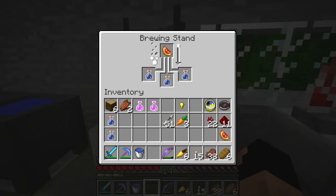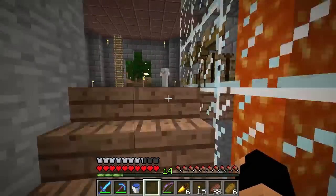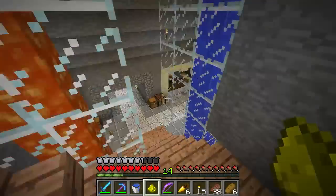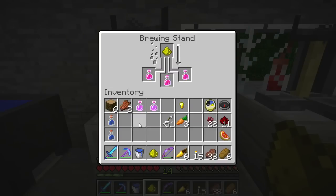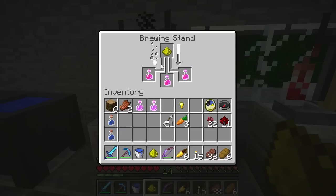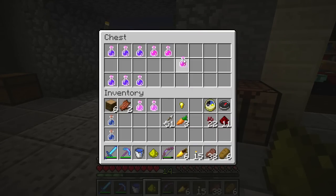We'll set more water bottles in there and make our awkward potions, then drop in our glistening melon. The glistening melon can only have glowstone added, so let's run upstairs and grab some. We have one piece in valuables and another piece in this other chest — just like I remembered. These are instant health potions, but we want to make them stronger with glowstone so they'll heal four hearts instead. We want four hearts of healing so we can instantly heal up instead of waiting for food.